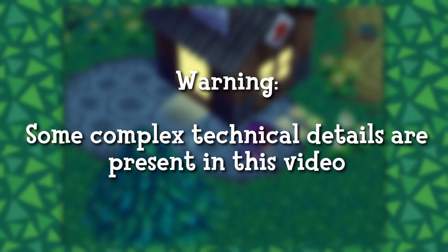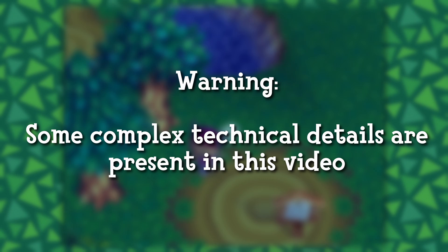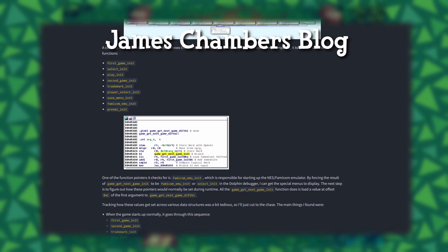The NES emulator and the code to read these ROMs are all present in the base Animal Crossing disc — we are simply introducing our own NES ROM files to be read by the game. As a fair warning, similar to my previous video, this video contains some technical details on how this process works, but I try to keep it more understandable this time. Most of this work was actually done by James Chambers, who has a wonderful blog post about this exact topic with all the in-depth details if you're interested.